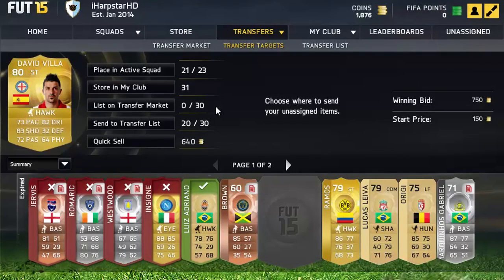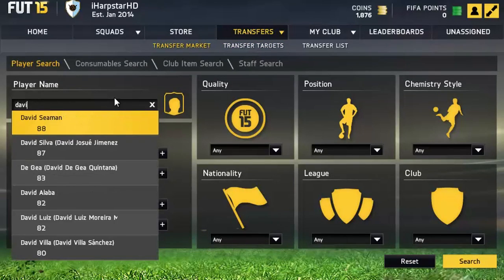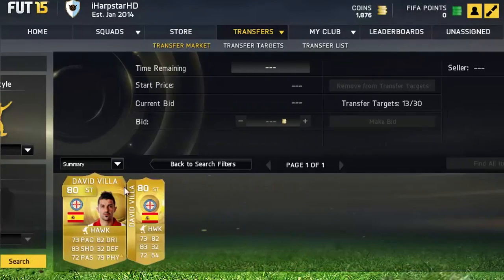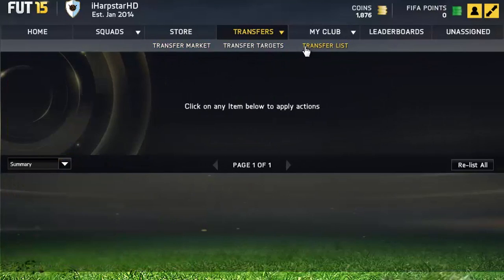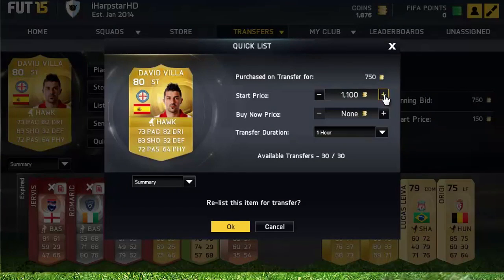I'm just showing you guys the price with Davavir to see his cheapest bin. You can see the cheapest is 4k in the Hawk chemistry style, which has been recently listed. I don't think that's quite an accurate price — I don't think he'll go for about 4k — so I listed mine up for 1.6k, and that should hopefully sell quite quickly.